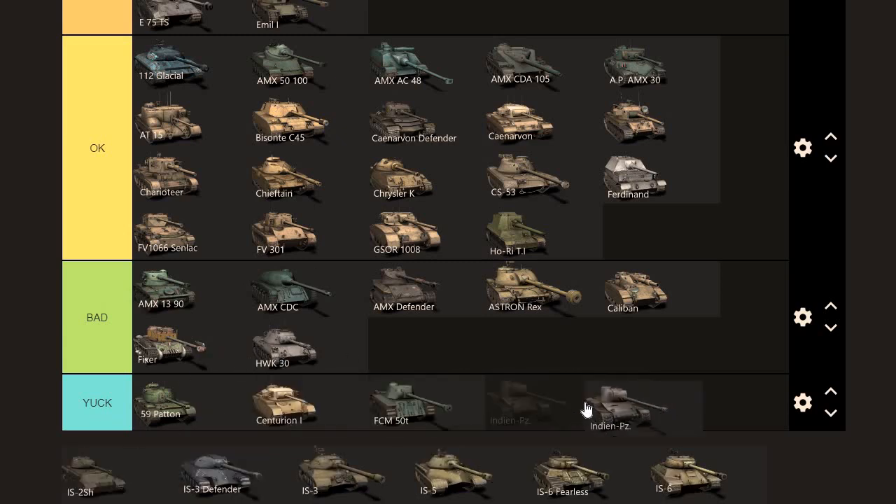Indian Panzer goes right down into yuck. Yes, DPM is good and the turret works, but for some reason this tank stinks and it doesn't perform well for most players. I might move the Hawk right next to it. I'm running the tapes in my mind of what I've seen over the past 6 or 7 months since I did this last tier ranking.